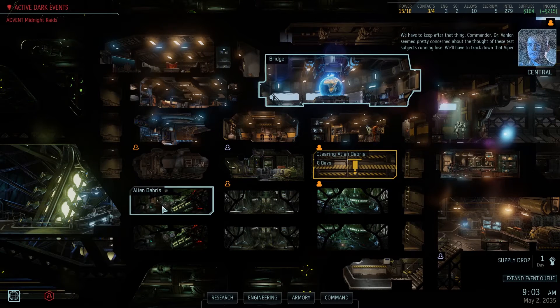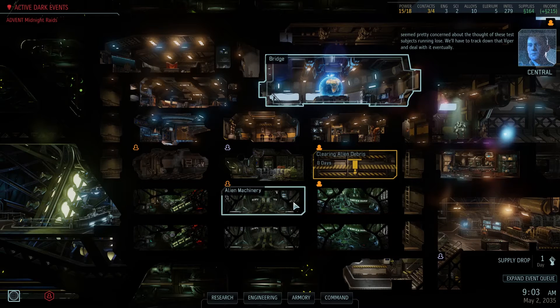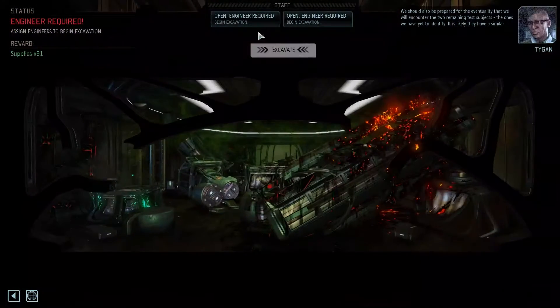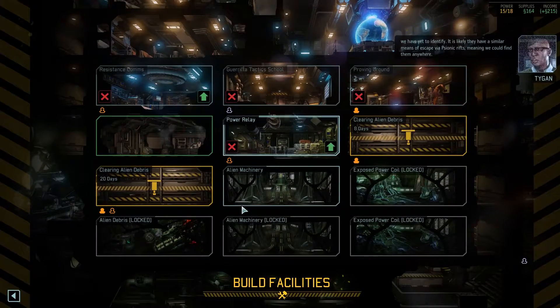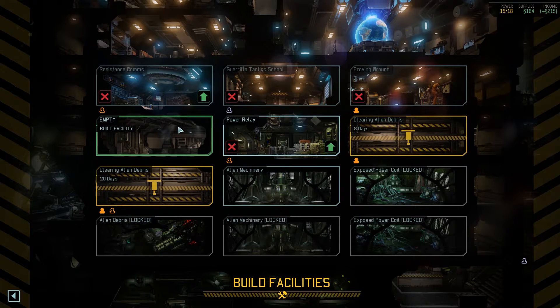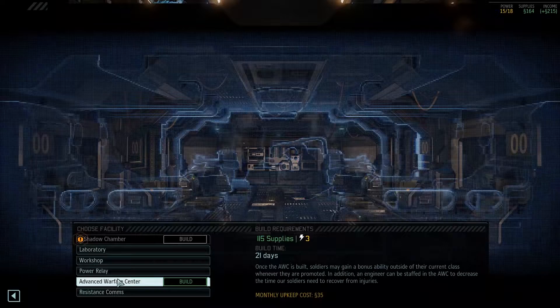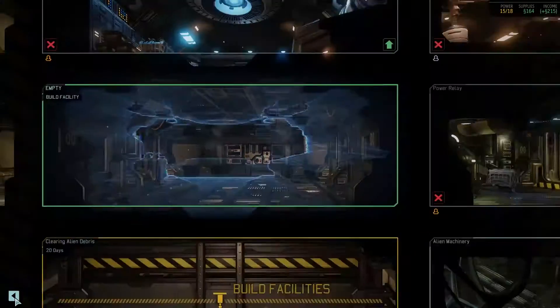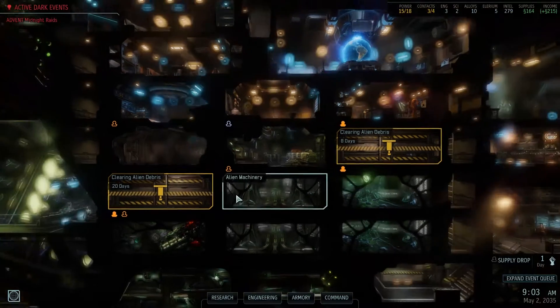We have to keep after that thing, whatever that thing is. We should also be prepared for the eventuality — the ones we have yet to identify. It is likely they have a similar means of escape via psionic rifts, meaning we could find them anywhere. We actually do not have the Advanced Warfare Center — I thought we did but we don't. We'll wait. Eight days, 20 days — yeah, it's gonna take a while. As soon as we clear this up, we'll build that Advanced Warfare Center, unless anything else pops up.